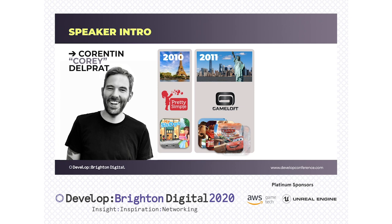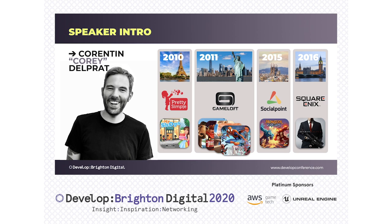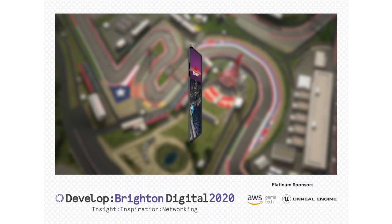I ended up moving to Barcelona in 2015, working at Social Point as the lead game designer for Monster Legends, and I finally moved to London in 2016. I joined Square Enix and briefly contributed to Hitman Sniper when they were transitioning from a premium to freemium model.